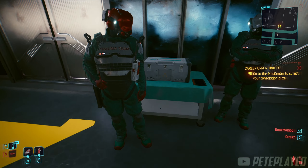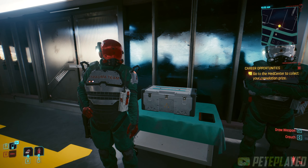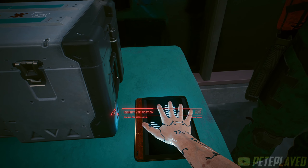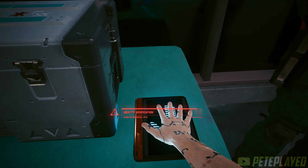Hey guys, PeteBlade back here again with another Cyberpunk 2.0 guide. Today I'm going to be showing you how to get the Trauma Team uniform and little AV. Let's get right to it.